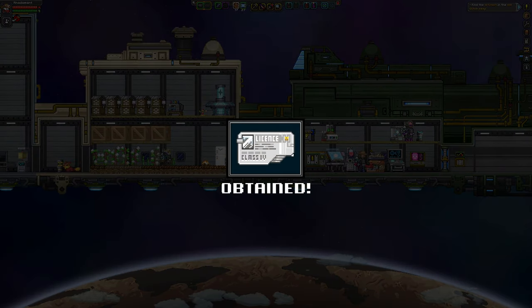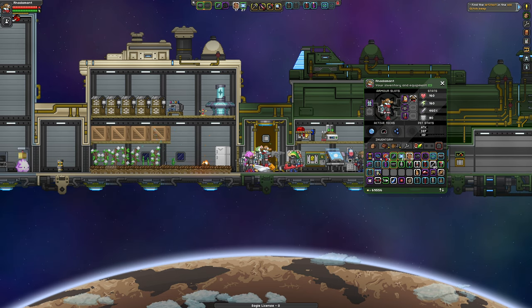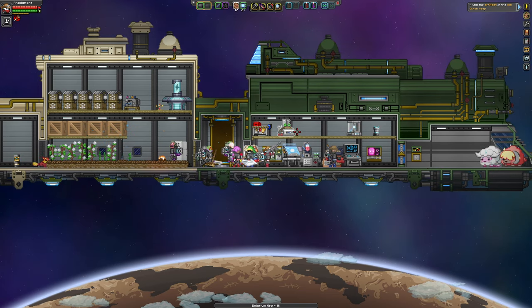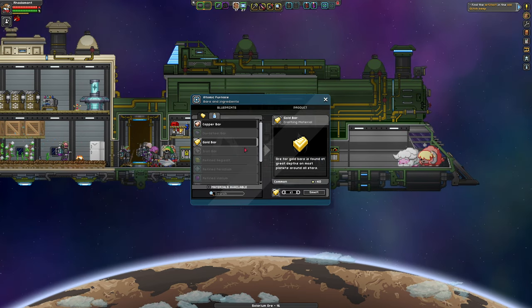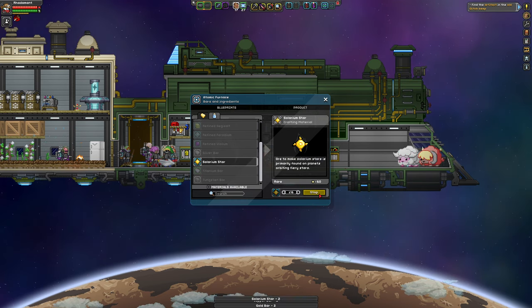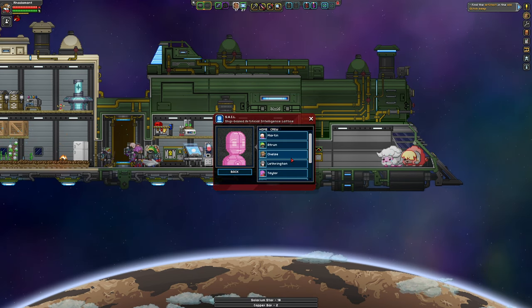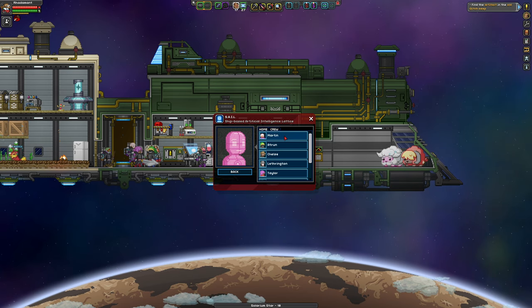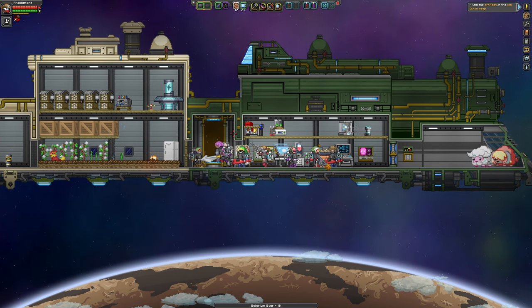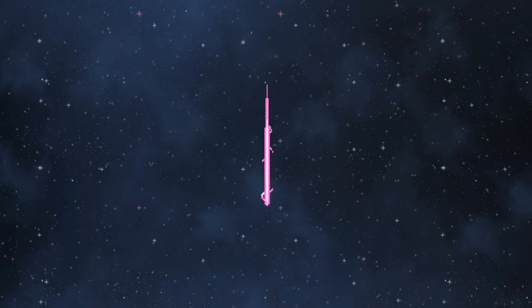So now I can obtain the next license because I added two crew members. I need eight upgrade modules — I have enough. So we've got Taylor and Martin, those are the new folk. Alright, let's head over to the Teleshop so that we can upgrade our ship.